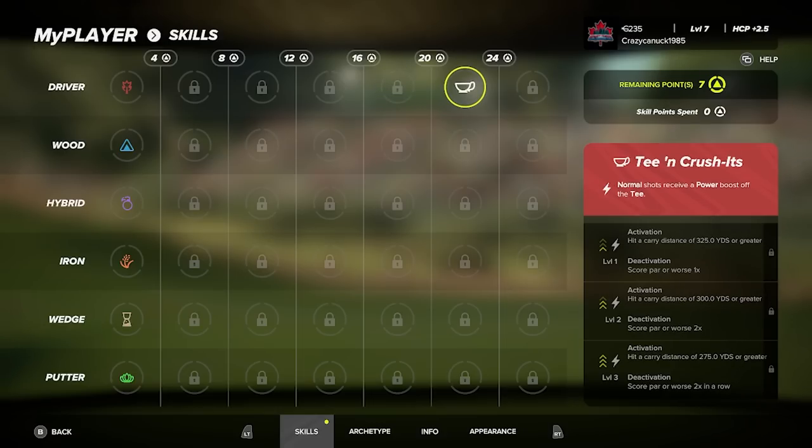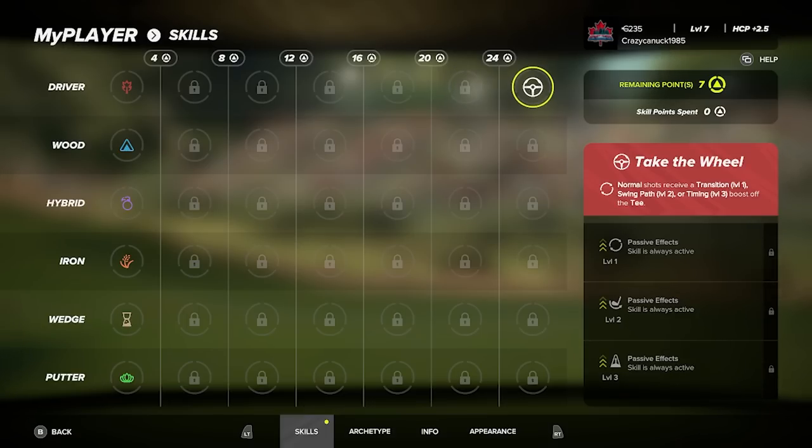Tee and Crush It gives you a power boost off the tee — if you bomb one 325 yards, the distance threshold lowers depending on the level. Finally, Take the Wheel is the passive stat that's always active: level one gives a general transition boost, level two gives a swing path boost, and level three gives a timing boost. So if you have the Powerhouse build, leveling up Take the Wheel for a timing or swing path boost off the tee would be extremely beneficial.